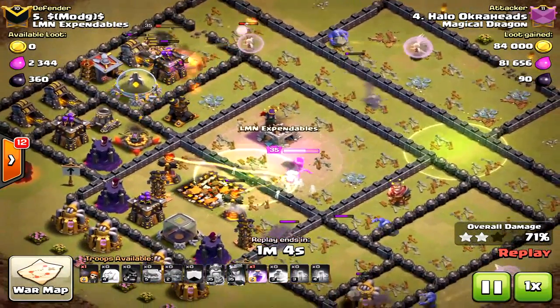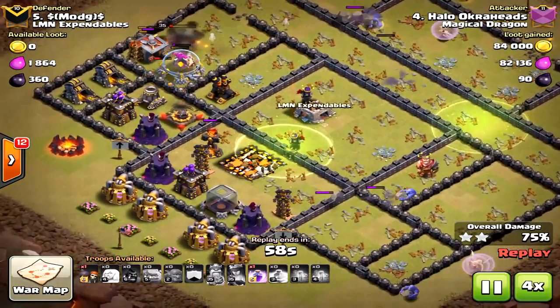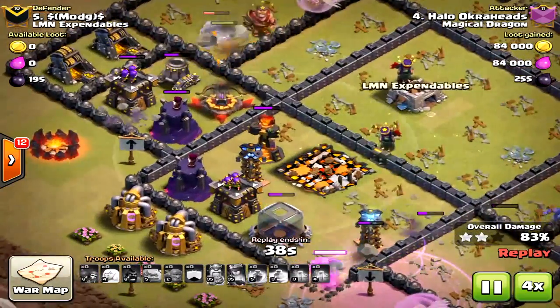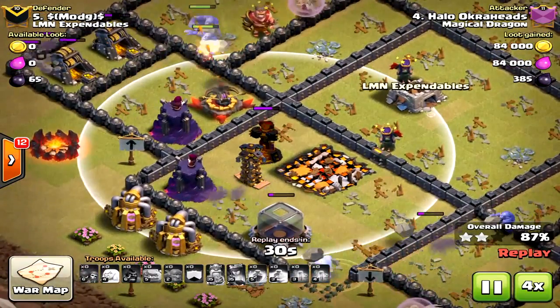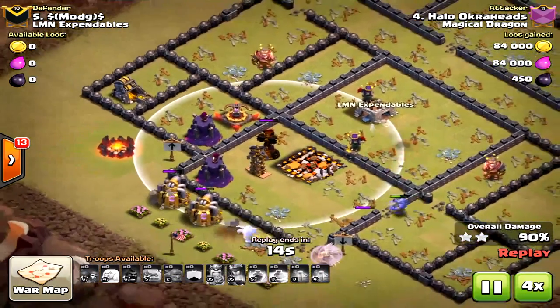If I just had those two healers, or even one healer, it would have made the difference. Those bowlers were stuck on a wall with no support. I think I got a 92% here, but with those healers in the core I think I would have gotten the three star. Look how close it was - just four units short, and that extra health on the bowlers would have made the difference.